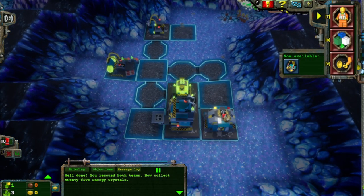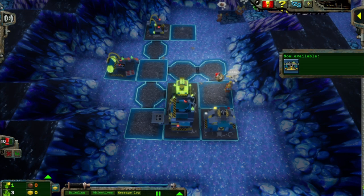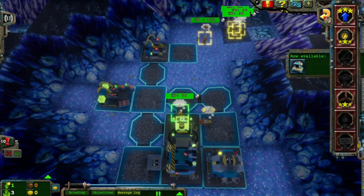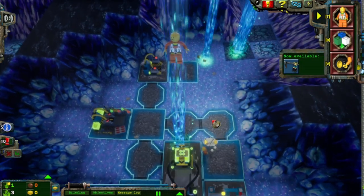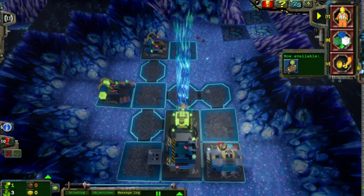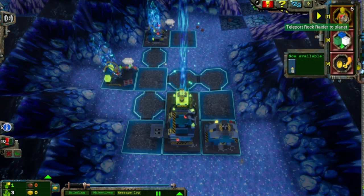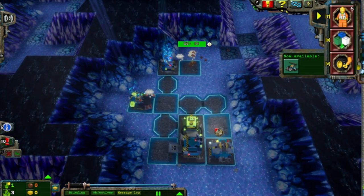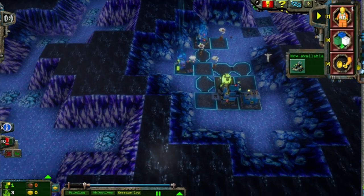Now collect 25 energy crystals. We have a support station too — well, that's pretty dandy. We're teleporting all these guys out because they're not part of Camp Greenleague. Unit teleported safely. Let's go — Camp Greenleague time. Come on, it's time to find some energy crystals.